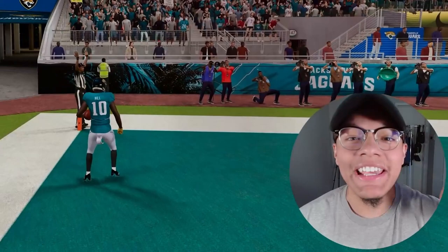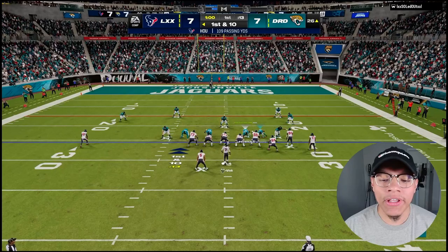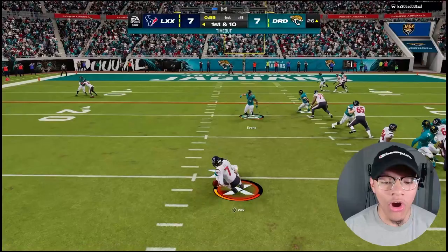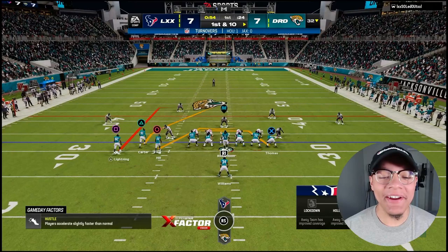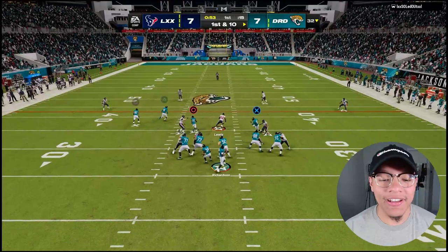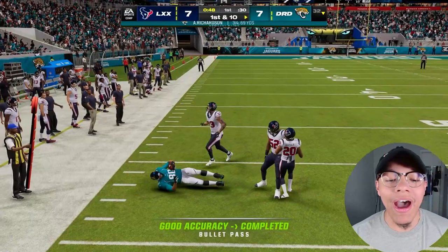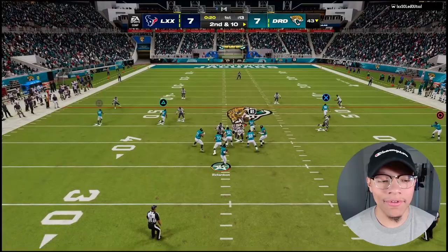We're gonna get him the ball on those bubble screens. There we go, we're tying it up. Fred Warner's gonna make a play and give us the ball back. I'm so sick of going for interceptions, I'm done doing that. Oh — Josh Allen forcing a fumble and recovering it! That ain't Fred Warner but that's Josh Allen. What a card — if you guys don't have that Josh Allen, he's very cheap right now thanks to that ten dollar pack. He should be your linebacker, he's so good.